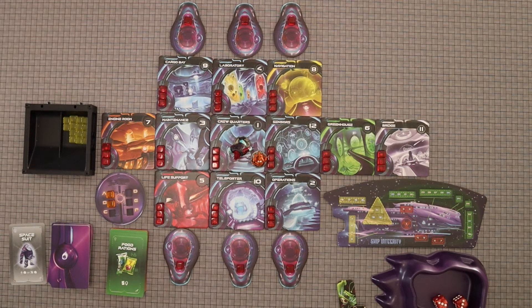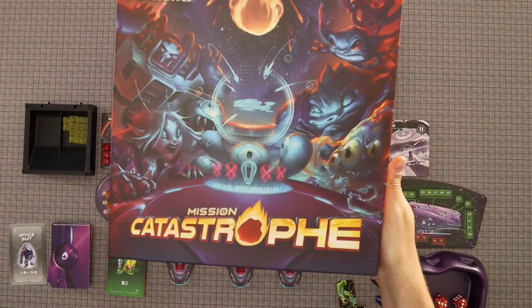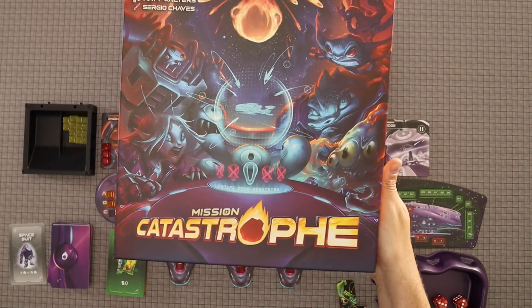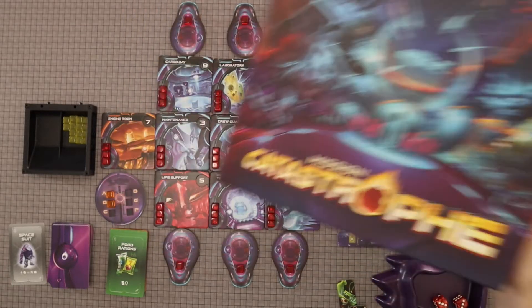Welcome, folks. Today, The Hungry Gamer is back with another playthrough, and today we're doing a playthrough of Mission Catastrophe, designed by Matt Walters and published by Cardboard Alchemy.